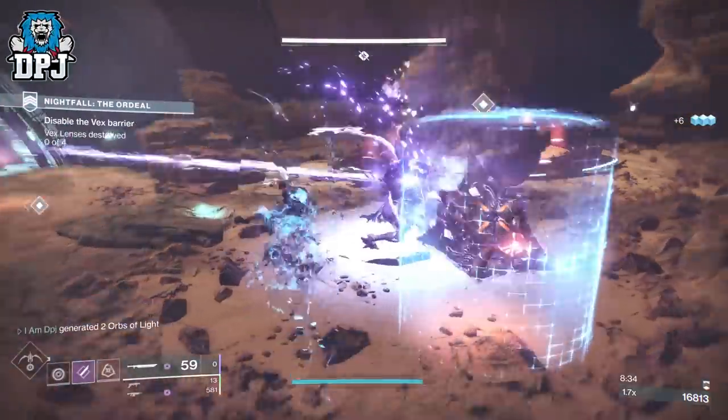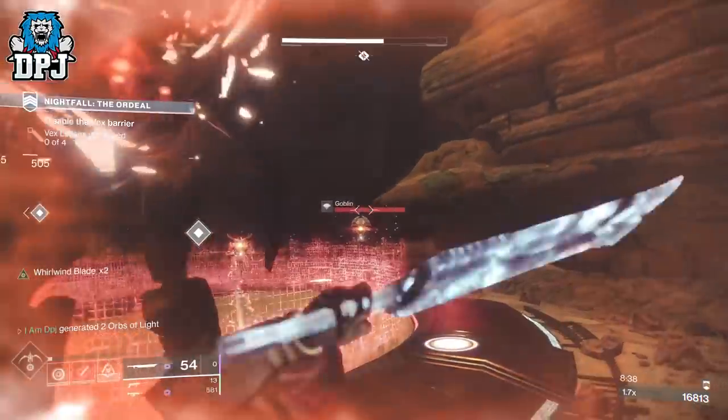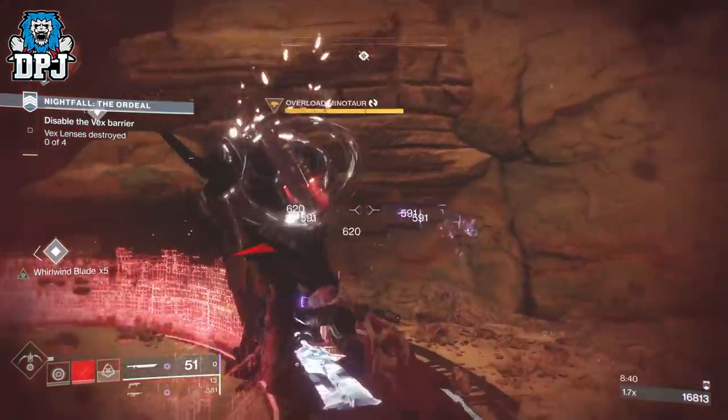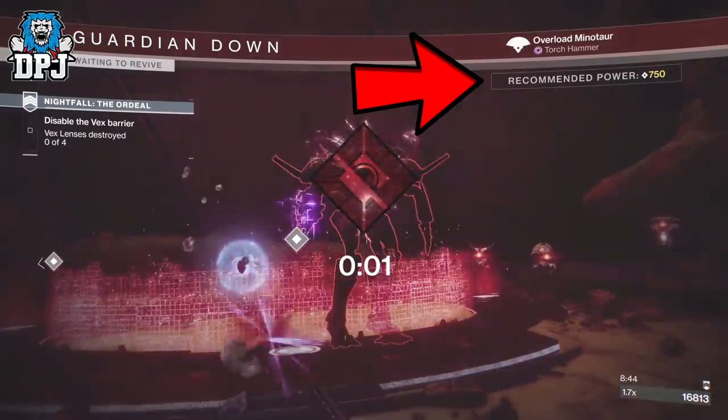So straight to the point people, the 1018 Master Nightfall this week is bugged. Do this while you can to earn that loot, including those also important Ascendant Shards.